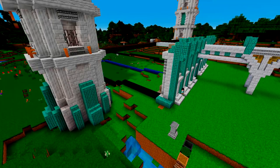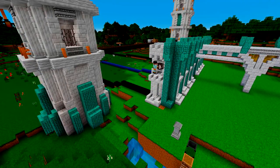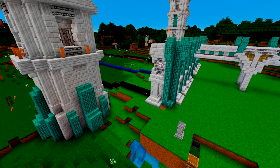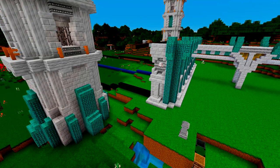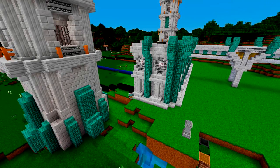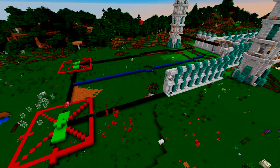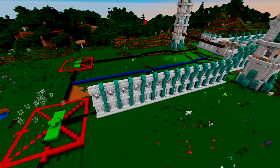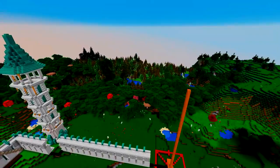In true Let's Build fashion, we're going to copy and paste some of this wall section and rotate it. Unfortunately when you rotate things like this you can run into problems with stairways because they stay the direction they were when you copied, so you have to dig them up and put them back down. But once your pattern is in position, you can literally just copy and paste all the way back to where these towers are going to be.